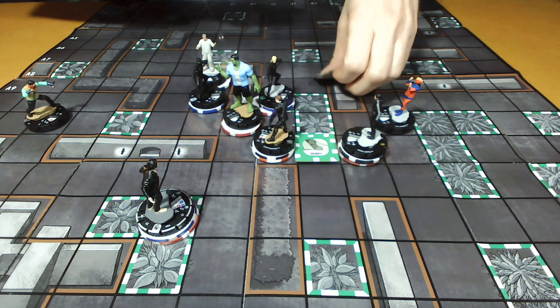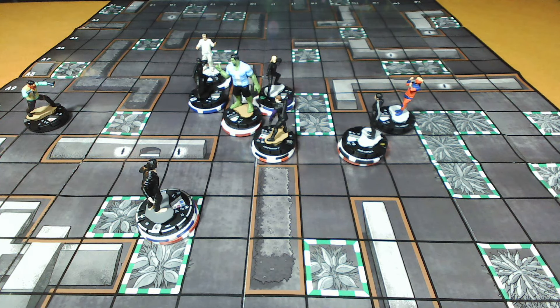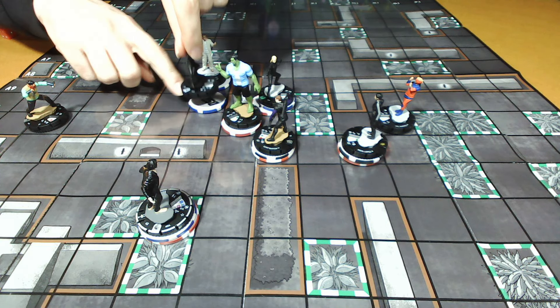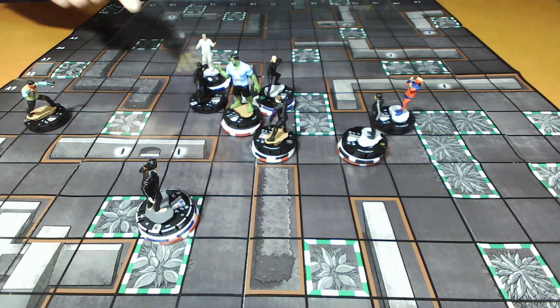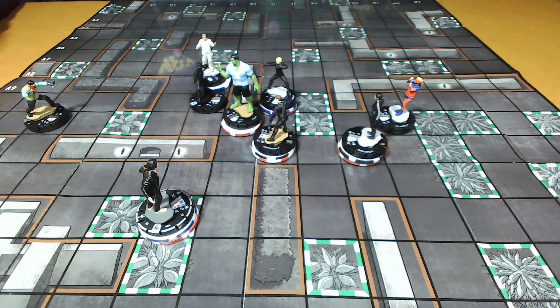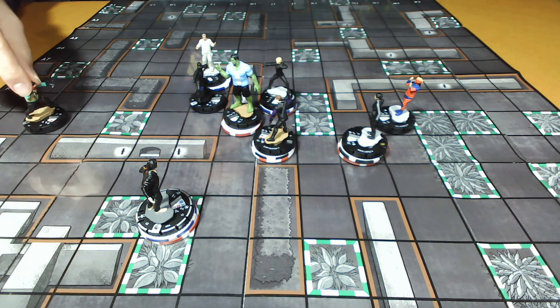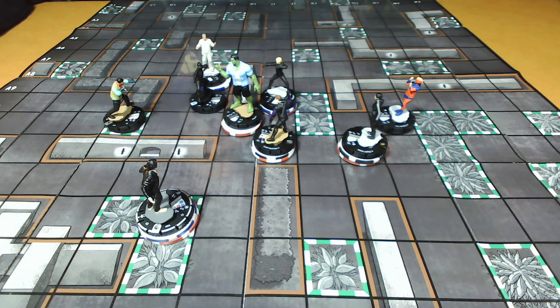Rob's turn begins — the debris marker from the destroyed barrier comes down. Rob rolls leadership on Emil and gets a 5, removing a token from Masked Yelena. Unmasked Yelena uses Outwit to remove Hulk's Impervious. Red Dagger sidestepped and Perplexed Hulk's defense down to 17. Red Dagger then makes a ranged attack — Hulk has Shape Change, Rob rolls for it and gets an 8, meaning it hits. Red Dagger deals 2 damage to Hulk.